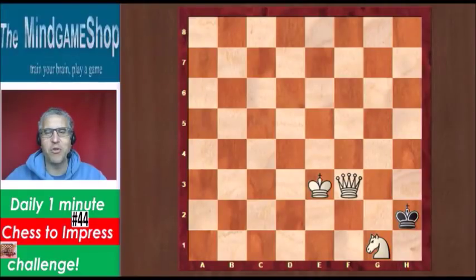Hello chess fans, this is Rick from Chess2Impress with number 44 in the daily 1 minute challenge. This is a mate in 2 position, white to checkmate the black king on the second move.